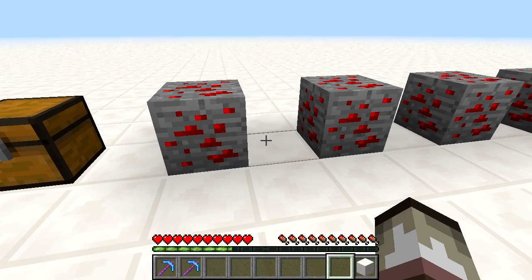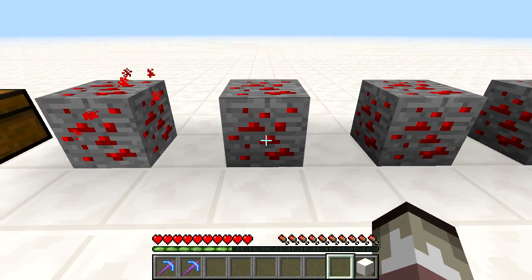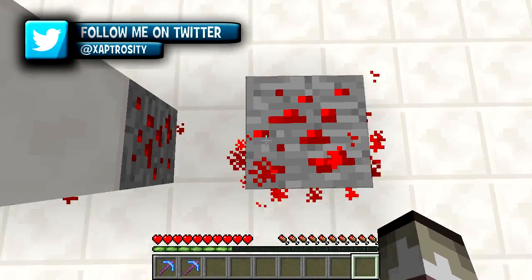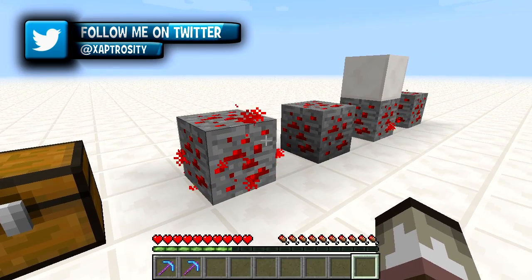This redstone ore is pretty special. As you can see, if we right-click it, it glows. If we left-click it, it also glows, and even if we put a block on top of it it glows. Even walking on top of the redstone ore makes it glow. That's something useful.